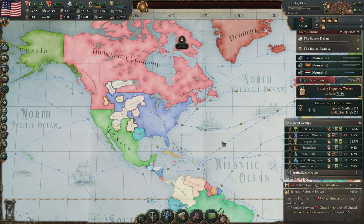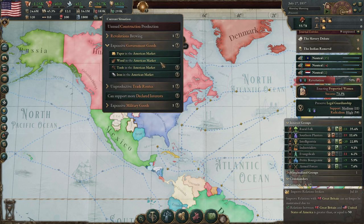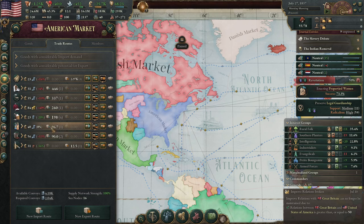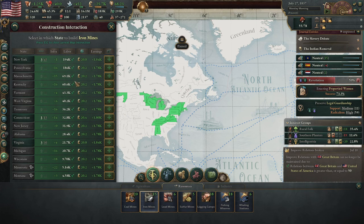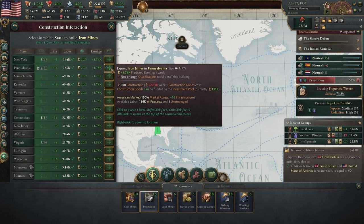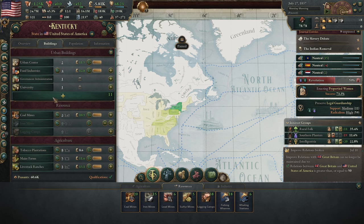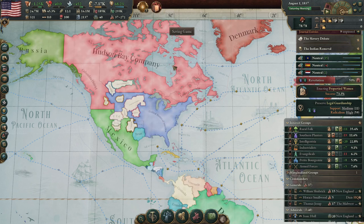We can do this event and get the Intelligentsia more powerful. Paper is expensive — needs wood, tools, and iron. Let's get our own iron production up. We have no infrastructure in New York and no railways yet, so let's build five iron mines in Pennsylvania. In Kentucky we already have food industries — so we can make Kentucky Fried Chicken! We cannot live without Kentucky Fried Chicken.